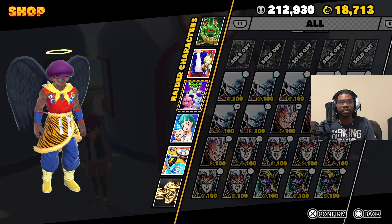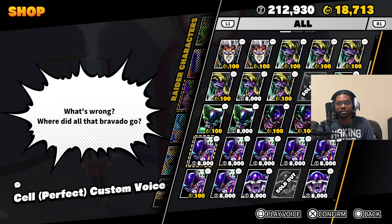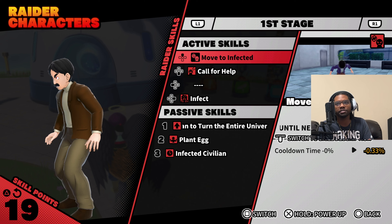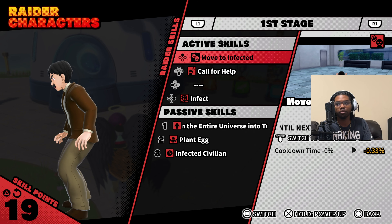I'm going to buy the voice lines and maybe some new drip, and then we will hit the summons. Before we get into the summons, I want to go over Raider Baby's kit. There's that new change right there — you can rotate people.